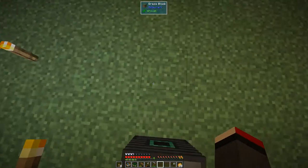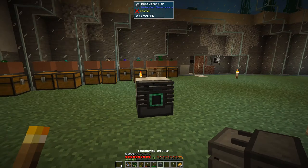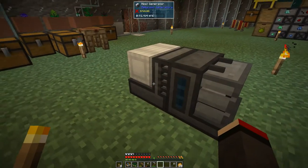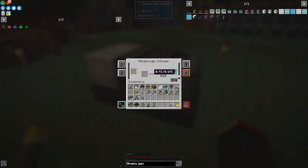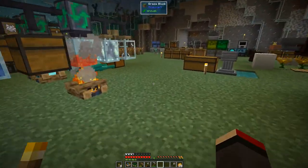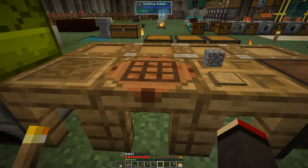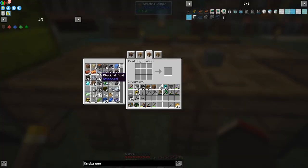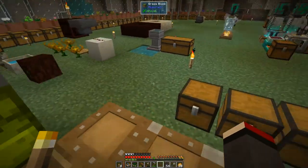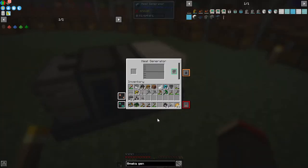We put the heat generator down and place the metallurgic infuser against one face of it. Without power it's empty. It has a dump button. I did a whole series on Mekanism but that was for Minecraft 1.10 so things have probably changed. Now we need some fuel - a block of coal gives 54 units. Let's put some coal in and then we can start making our first Mekanism items.